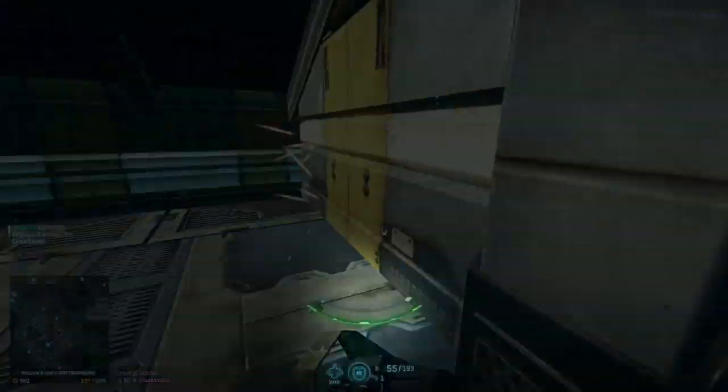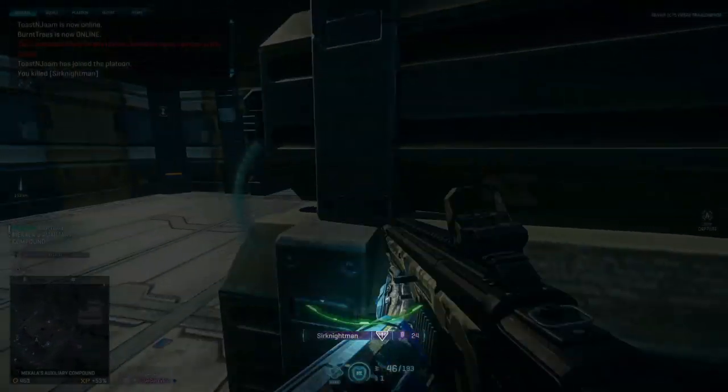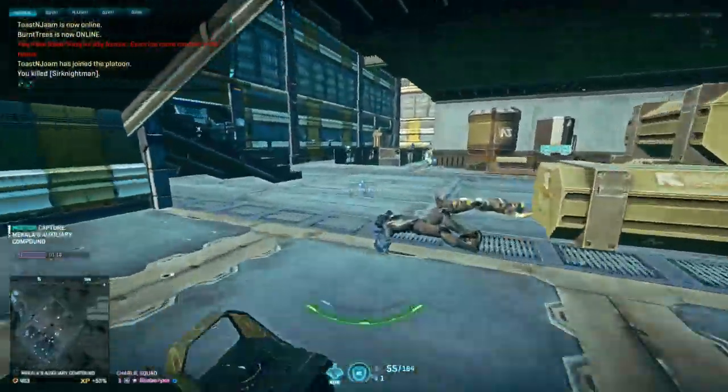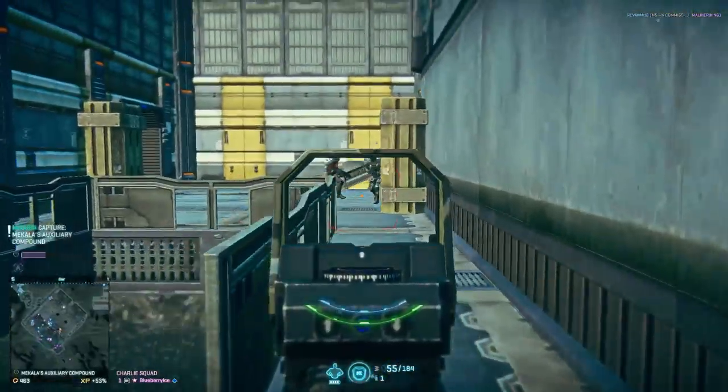This is your shields and health. Every class has 500 health and 500 shields, except infiltrators which have 400 shields. Your shields will regenerate after a few seconds of not taking damage. Your health will not, unless your empire controls a biolab facility on the continent.